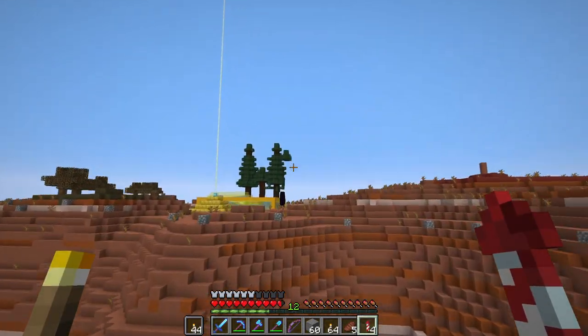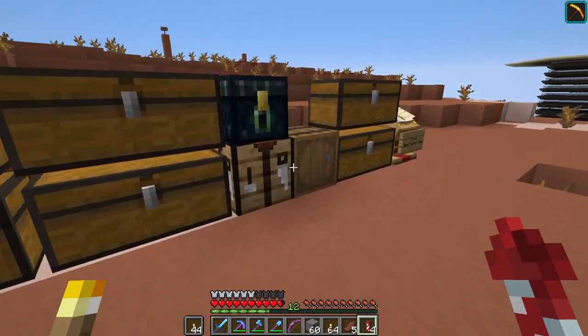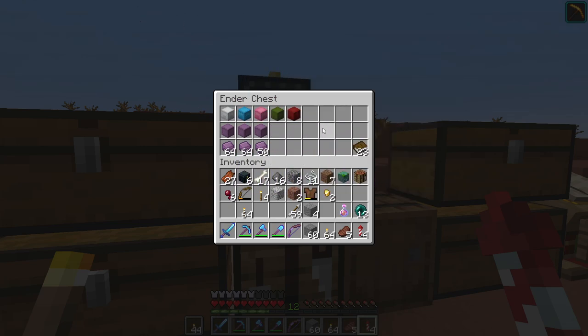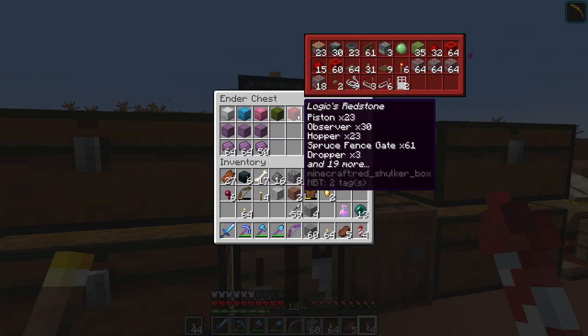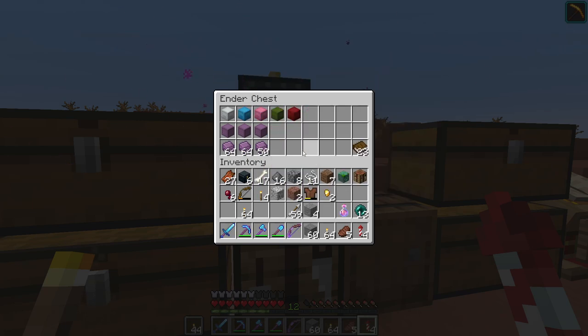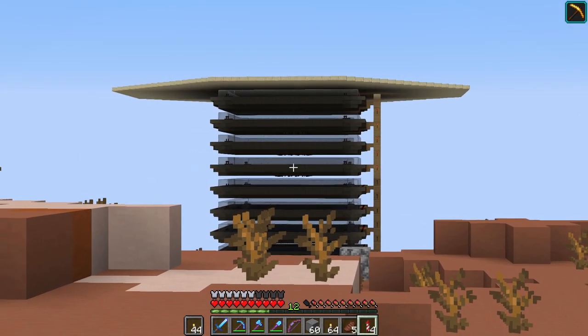We've got rockets for days. I've started to organize my stuff — in my ender chest now I've got a full chest almost of rockets. We're getting organized with our shulker boxes: got my redstone box coming along, some glass, backup stuff, and my valuables. So from last episode, we're starting to get organized a bit more.